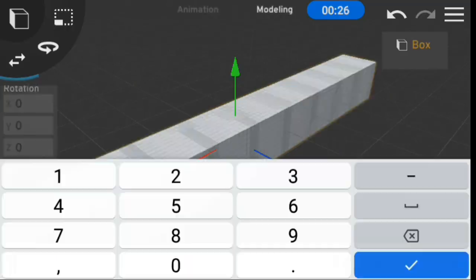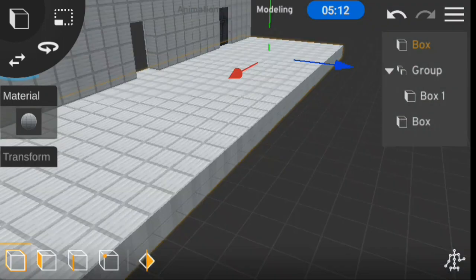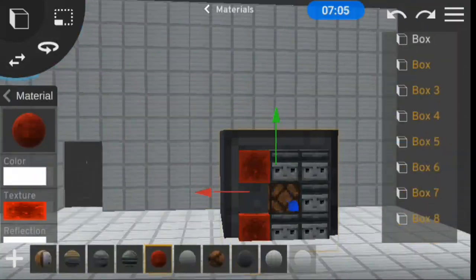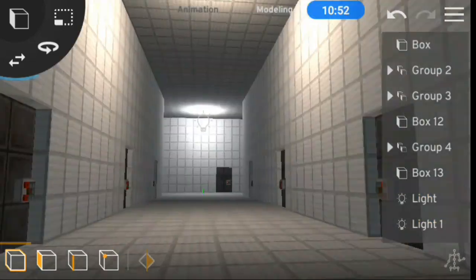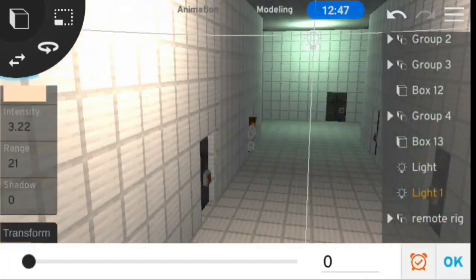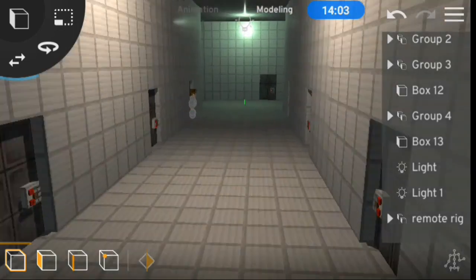We can move on to the second scene, which is going to be a poorly lit hallway. We're done with the second scene — it's looking nice. It took about 15 minutes to make, leaving us with about three hours and 29 minutes left.